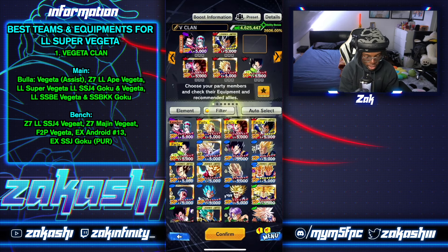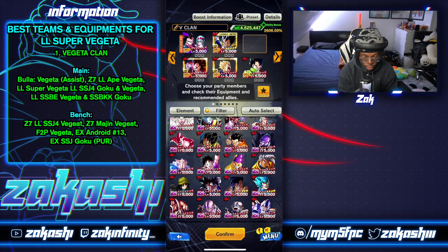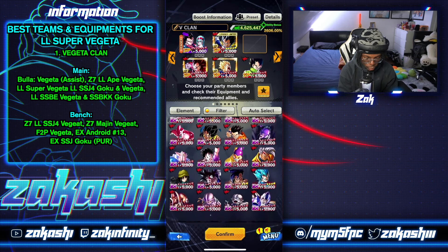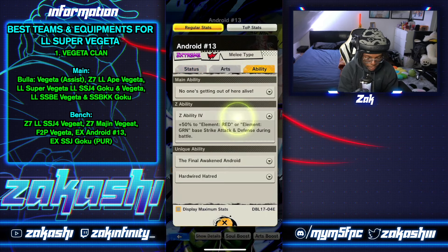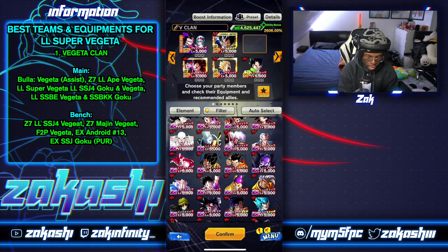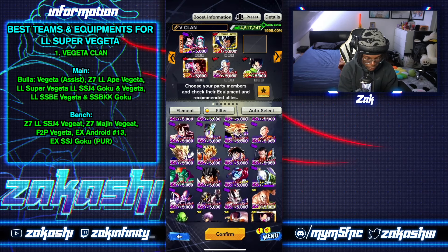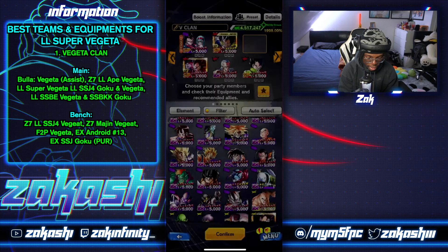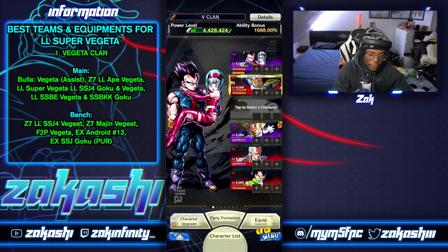For the bench, double Zenkai buffing is an option. If I turn on Vegeta Clan and go to EX, there are two you can run depending on if you're sticking to red, red, purple. Android 13's Z ability is actually really good — 50% red and green — so if you have the purple on the leader slot he fits great. Then there's the Super Saiyan Goku whose Z ability is pretty good as well, giving 50% strike attack to red and purple. Those two would actually fit well alongside Zenkai buffs.